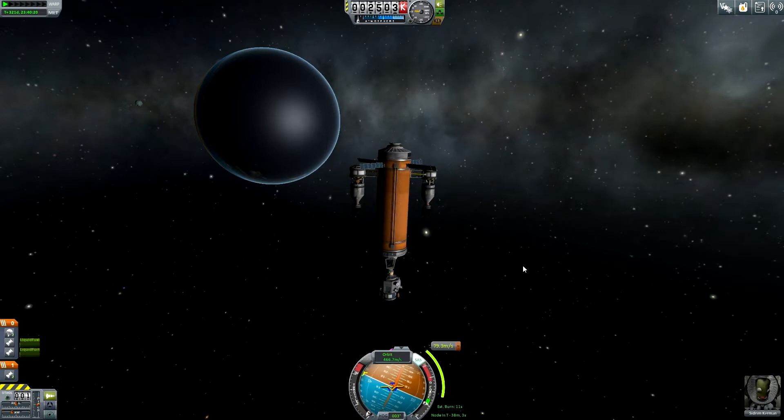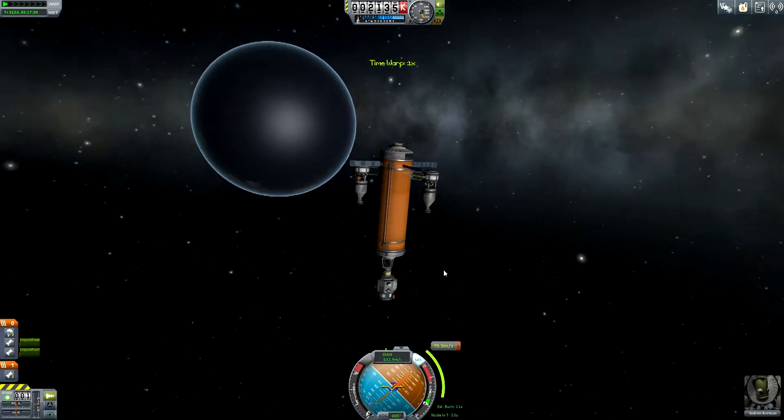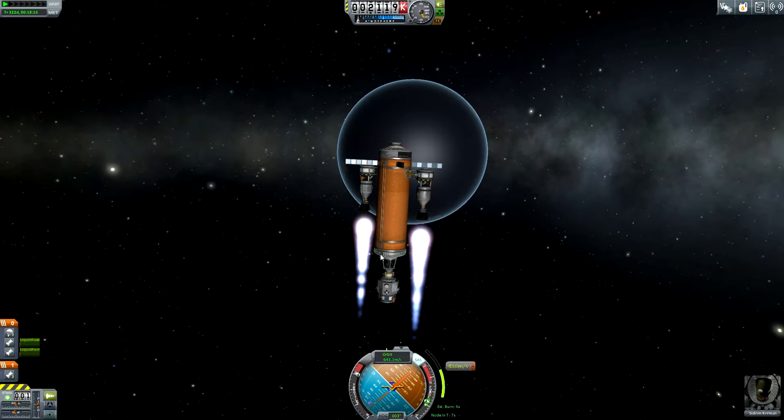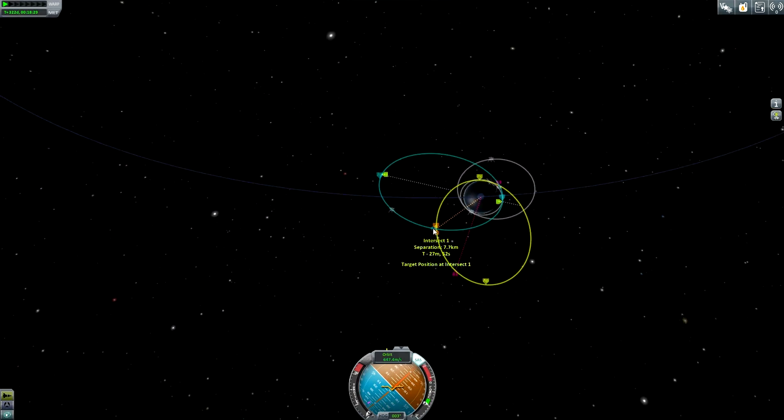Let me turn this thing again to the maneuver node and speed up. We are almost there — very nice. 50 seconds. Let's do the burn. Stop. We are quite close at this point, but I don't think this would be really efficient because then we would need to change the trajectory this way around, and I think this is quite inefficient.